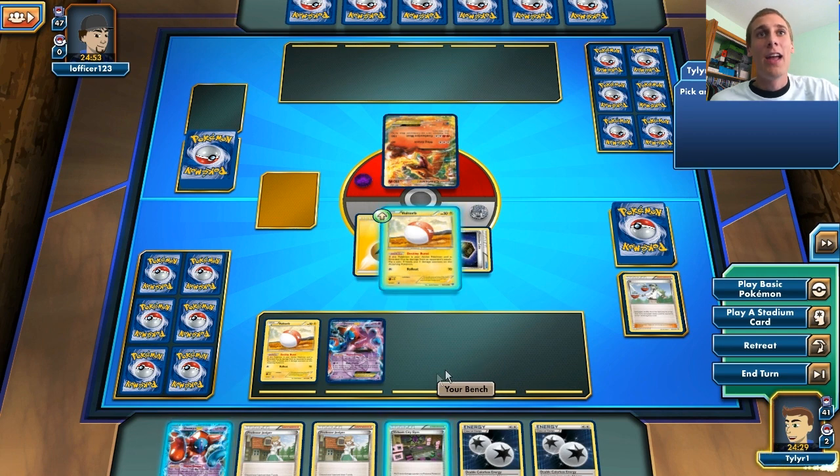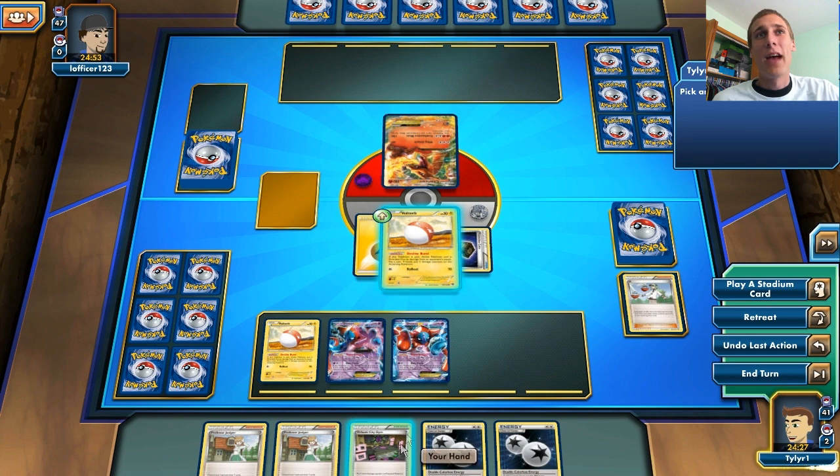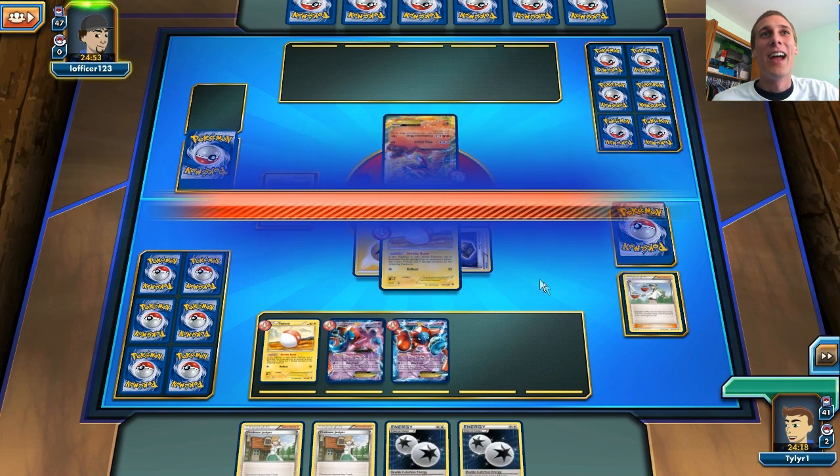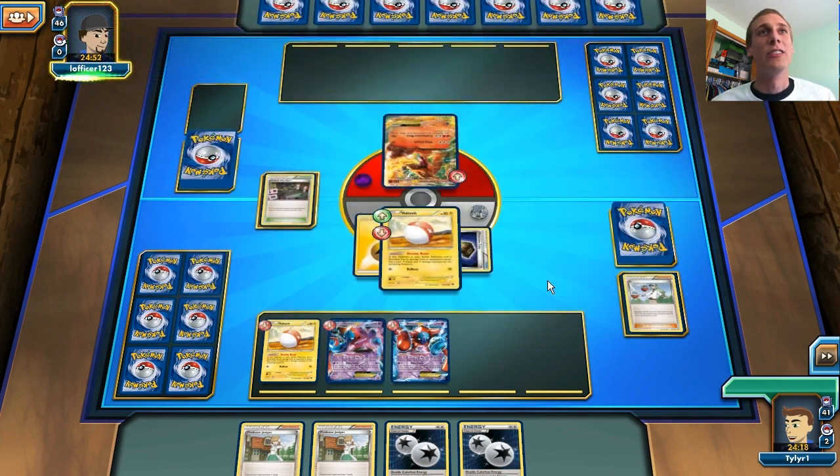Then we end. This is not a great hand, but it's not bad. Going to put everything down — okay, I'm going to end my turn now because I can't do anything else. I could have retreated, but that's kind of pointless, waste of energy for nothing.